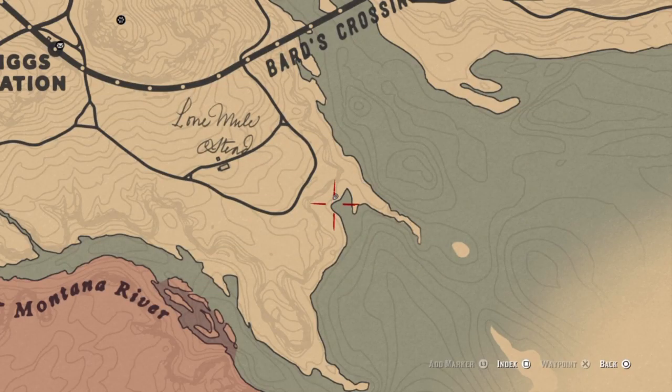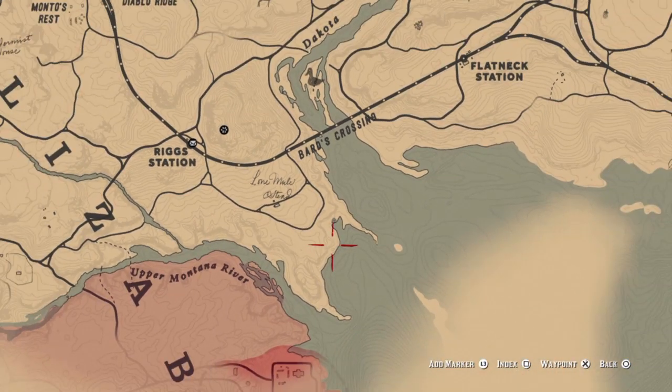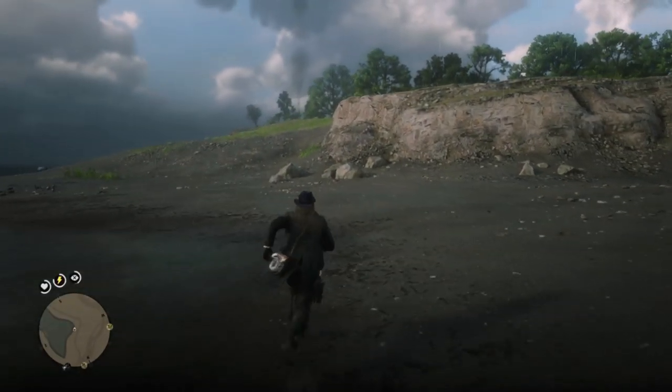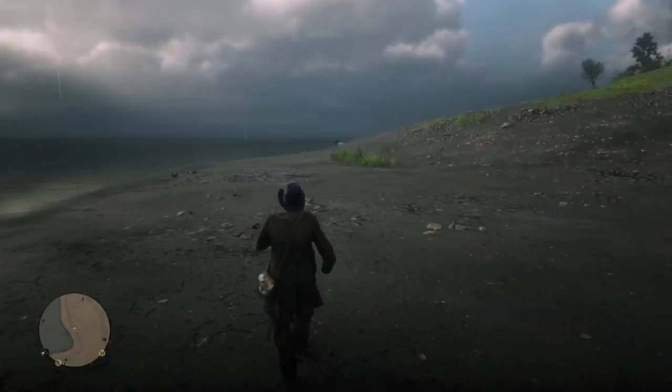Here is your location. You can ride southeast from Rigg Station to the coast, or just ride along the beach from Bard's Crossing until you get here. Be very careful on your approach — these horses can accelerate like crazy and they'll also swim out of bounds back to Blackwater. It's like they know you can't follow.